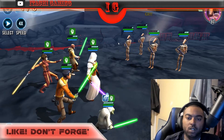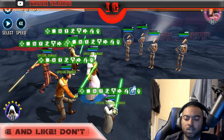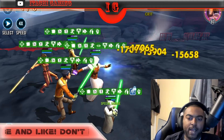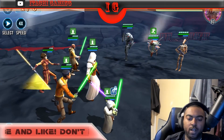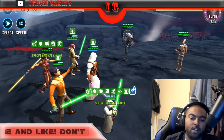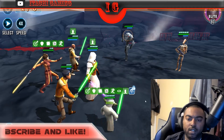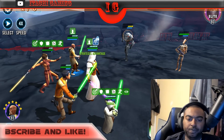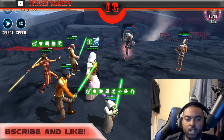All right, turns are happening right here. We're going to spread buffs around. We always want Bastila to have the extra turns, so that middle ability from Revan we're going to use on her. We'll call Yoda to assist — when he attacks out of turn, he gets health and protection back because of Jedi Knight Revan. Not that he really needs it right now, but that's the mechanic.